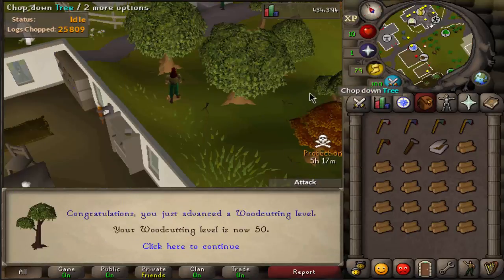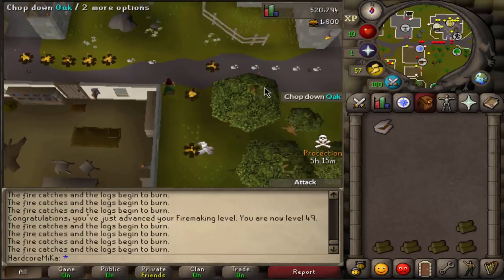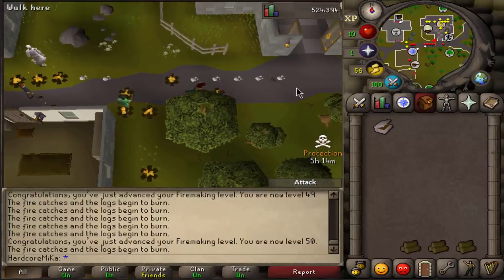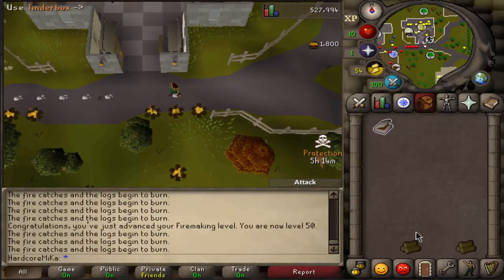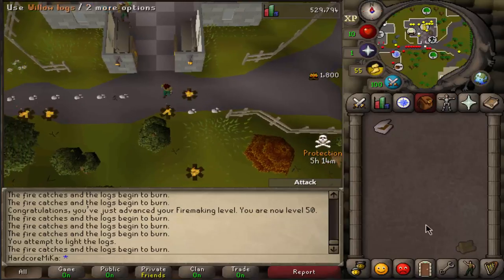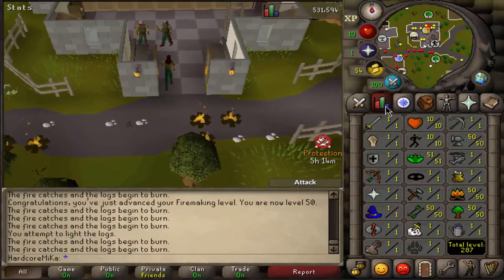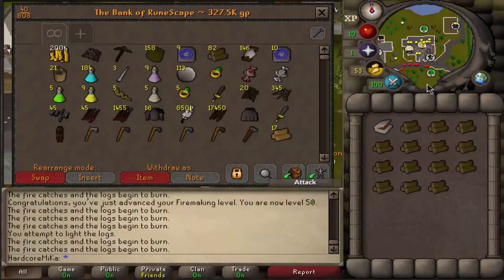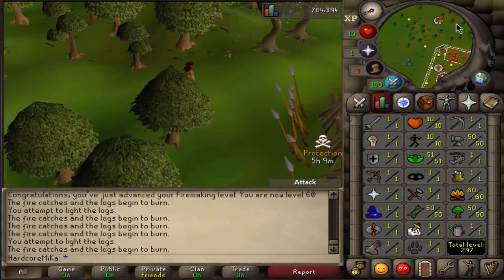There it is — 50 Woodcutting. Let's get 50 Firemaking. I will get a bit more than just 50 Firemaking, simply because it's a skill that is extremely fast. We have 5 hours left and we are already at 50 Firemaking. After this we're gonna do some Farming very quickly and then move on to different things. I'm just gonna be burning all of this Willow Logs still — just got myself 60 Firemaking.